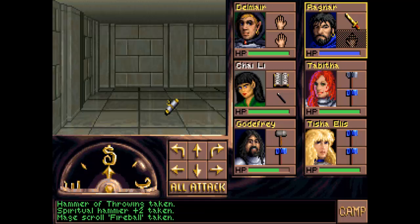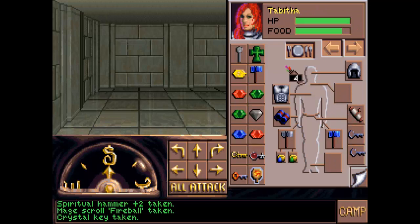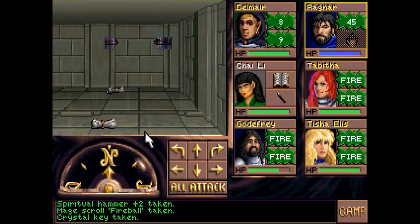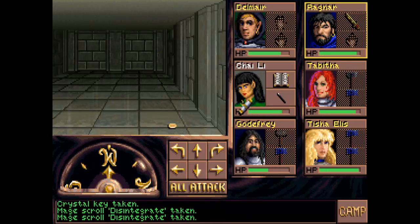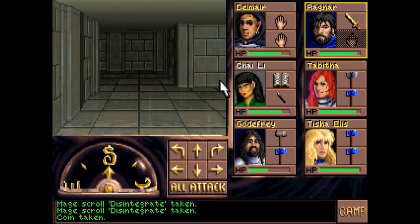Just over here we've got a mage scholar fireball — I'll hang on to that — and then another crystal key. I will need three of them before the end of the level. There's the fireball; maybe I should use protection from fire or something. Disintegrate, I don't really need that. I will grab the coin though.